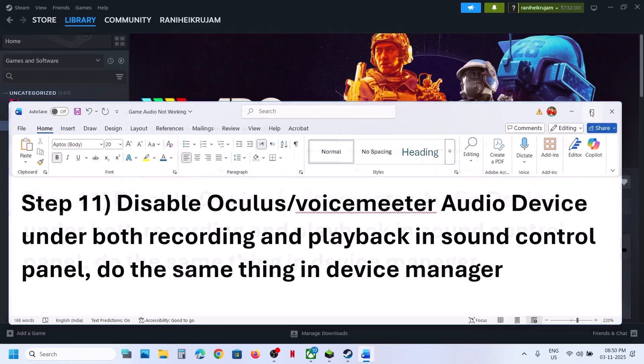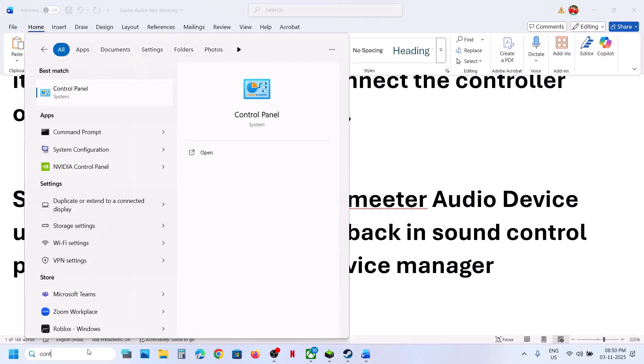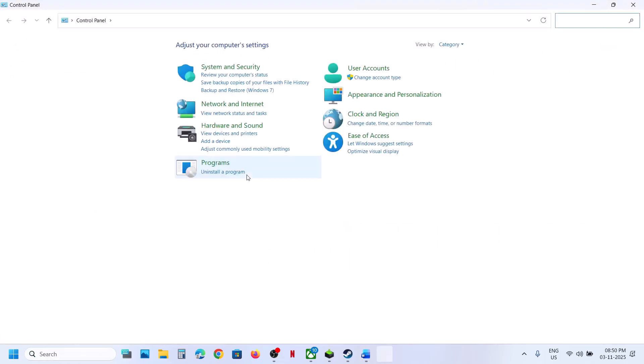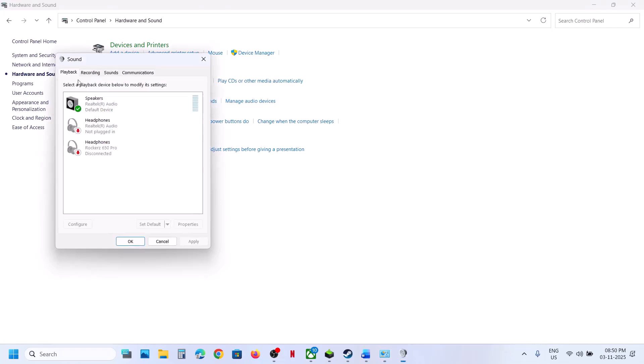The next step is to disable unused audio devices. If you have Oculus, VoiceMeter, or any other audio device you are not using, open Control Panel, go to Hardware and Sound, then Sound. Under the Playback tab, right-click any unused device and disable it. Make sure only the speaker you are using is enabled; disable the rest.